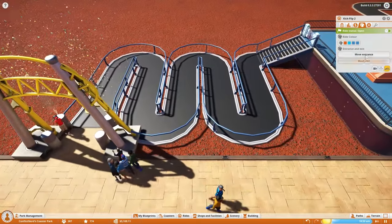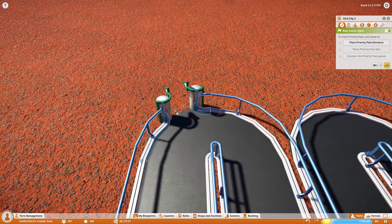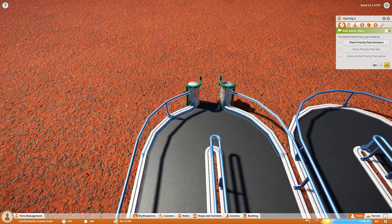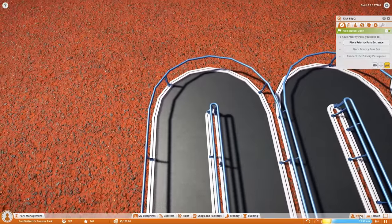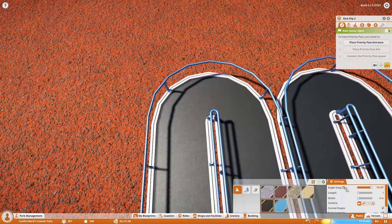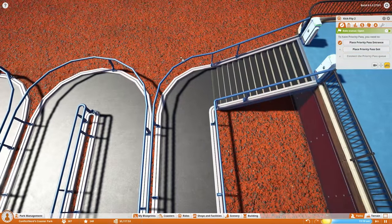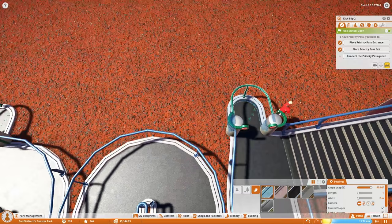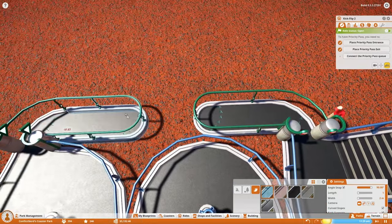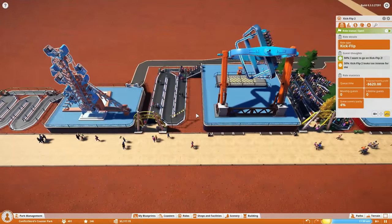Let's open the ride and see what's up. We haven't added a priority pass yet, but we can totally do that. Why is that not snapping? I need to turn angle snap on and then that'll snap there. The exit can go just there, and the little pathway itself just goes across like that. Beautiful. So that gives us a third ride, which should make us a whole heap of money. We have 407 people in the park, their happiness is not great, but we'll get there.